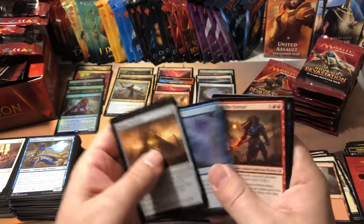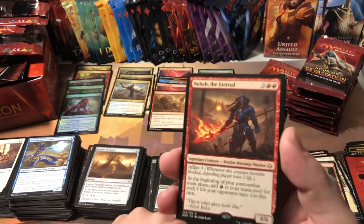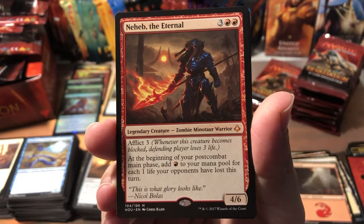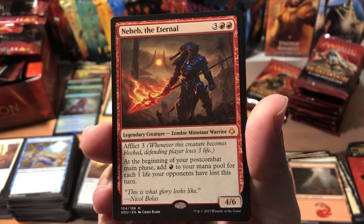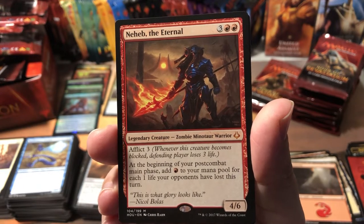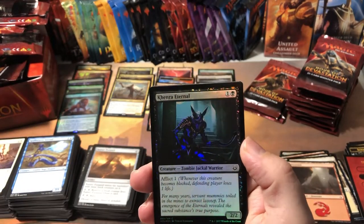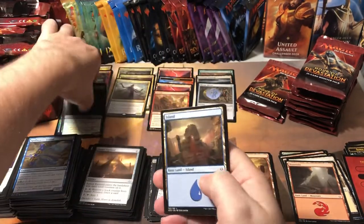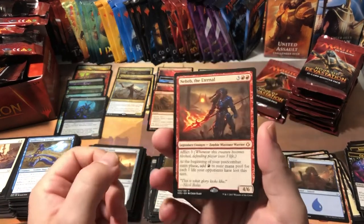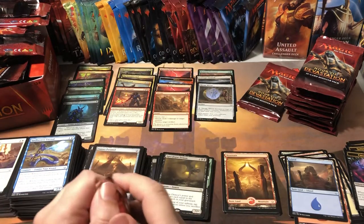Sunset Pyramid — feels like it's twice as thick as the rest of the cards in here. Doomfall, Reform, and Neheb — another mythic, nice! Zombie minotaur warrior, costs five — two red and three colorless. He's a 4/6 with Afflict 3. At the beginning of your pre-combat main phase, add one red mana for each one life your opponents have lost this turn. In a red deck, that's pretty handy. We got a foil — Khenra Eternal. And yet another basic land.